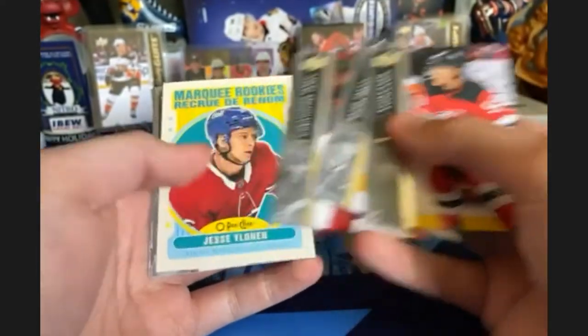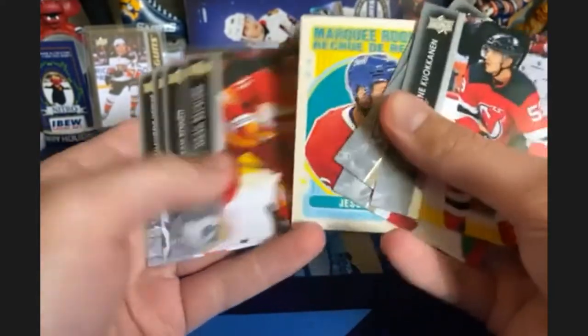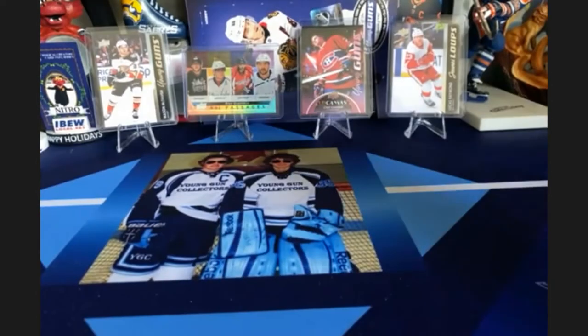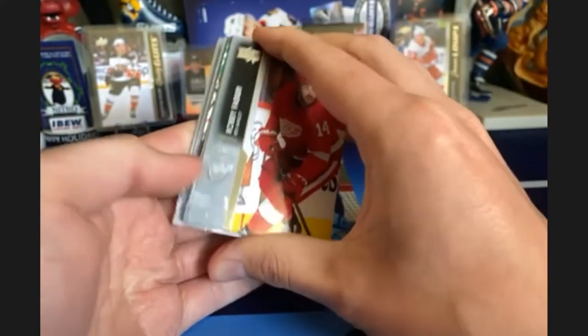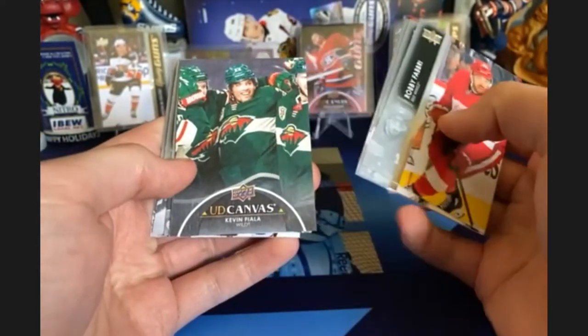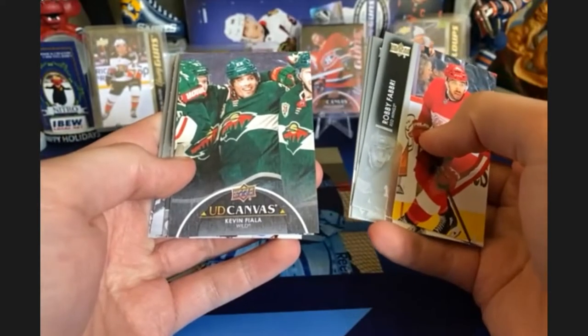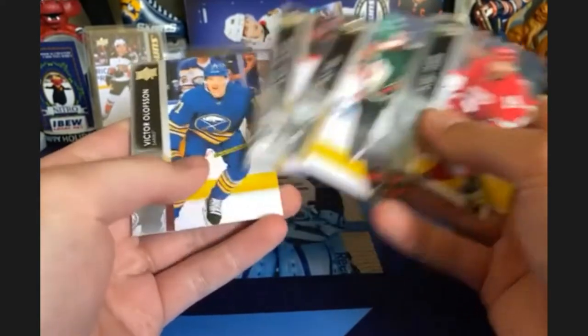We should be out of young guns now. Let's see what kind of inserts we're going to get — retro rookie: Jesse Ylonen of the Montreal Canadiens. Final two packs — Schmidt is probably going to take the victory unless I get something absolutely insane. Looks like it may be a canvas — black canvas, Kevin Fiala, now with the LA Kings. Black canvas, we'll take that.